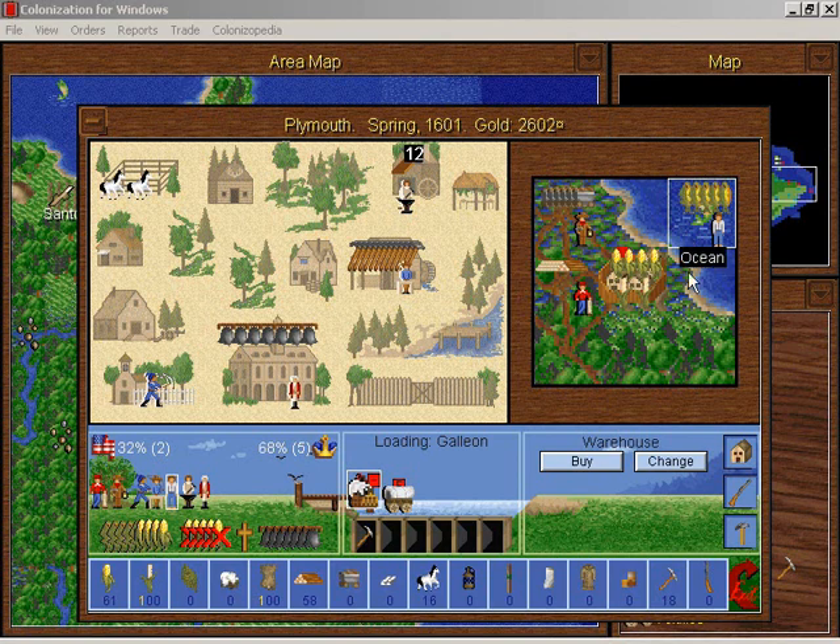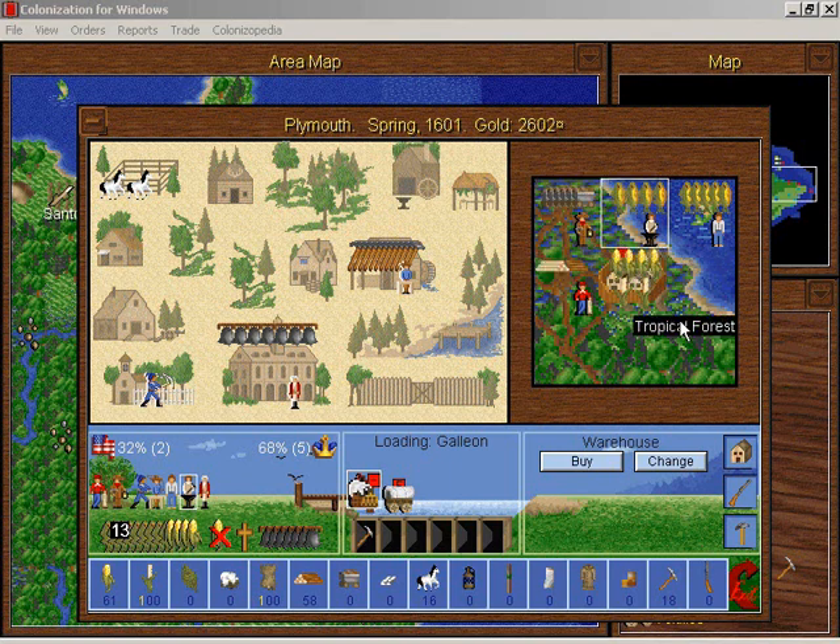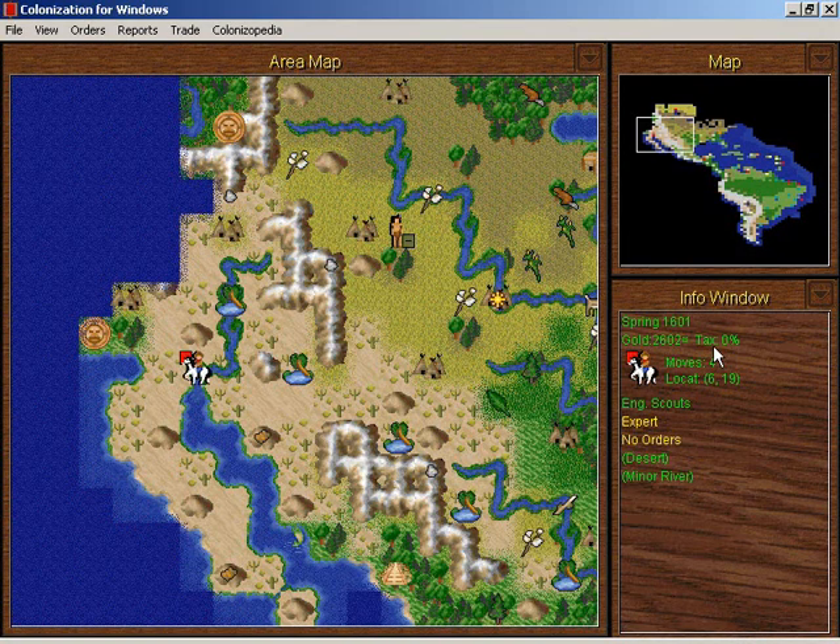He will actually train by going fishing. I'm going to have the blacksmith go fishing too, because there's not enough food being produced by this indentured servant. So the blacksmith is going to help by fishing as well, until someone gets trained. We have a little bit of food in the warehouse so we can survive until someone actually learns the profession.